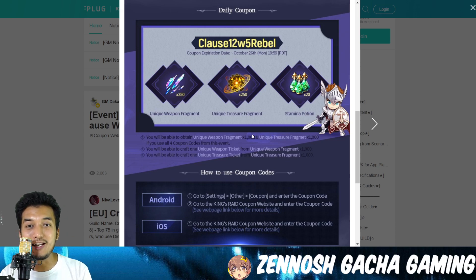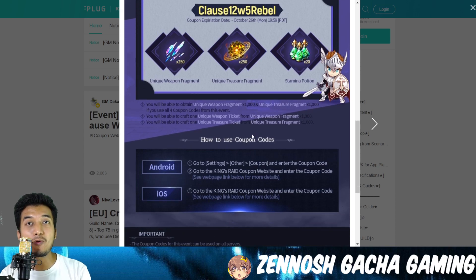You might be asking how to claim the coupon code. I will be providing the link in the description where you can insert your coupon code and account details, then just hit the submit button and you will get the rewards in your mailbox right there in the King's Raid game.